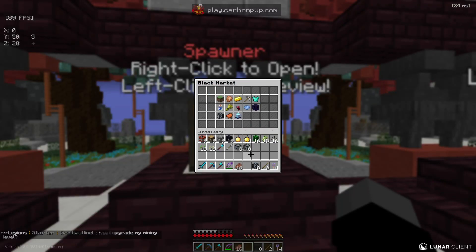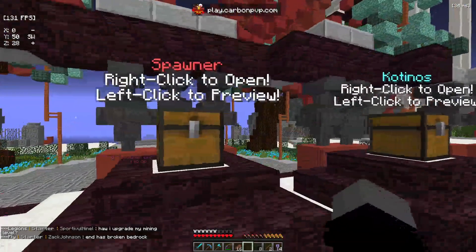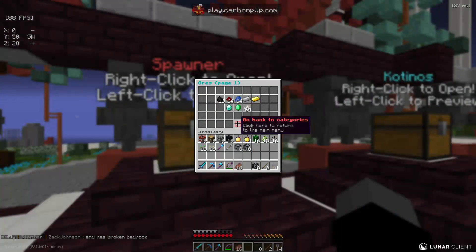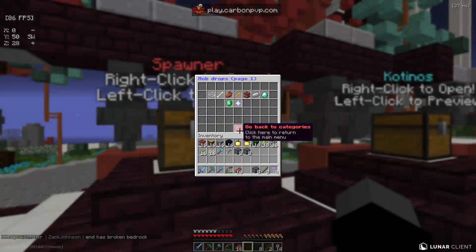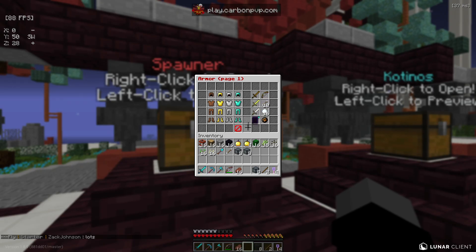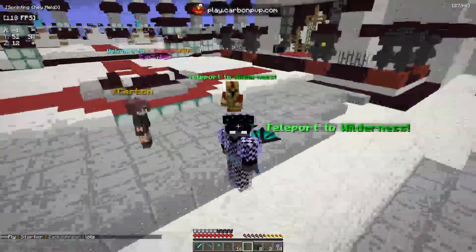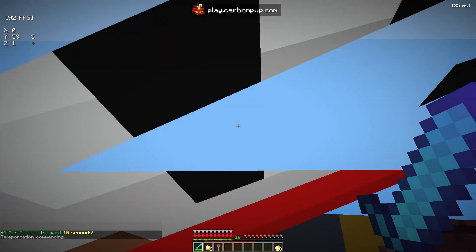It looks like we also got enderman spawners. Looking at mob drops, I don't see any ender pearls listed. I guess we'll just have to wait and see, but overall we got some good stuff. Now we're going to go back and start working on a base.